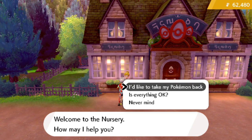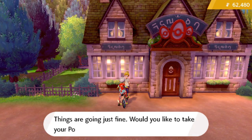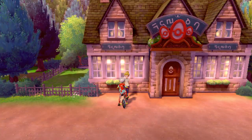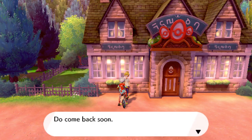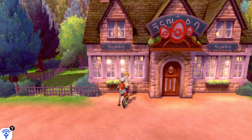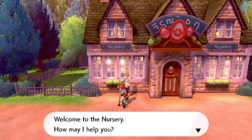The first thing you're gonna do is make sure you have no Pokémon there. We're gonna grab our Ditto and take the Ditto out, which we were using to breed. Next we're gonna take the Sableye out — bam, Sableye is gone.